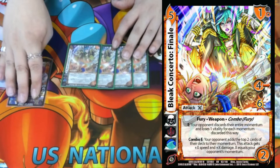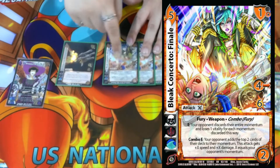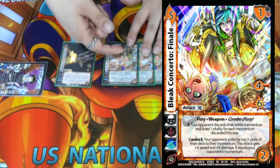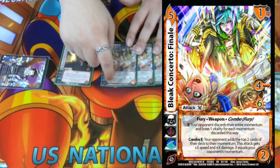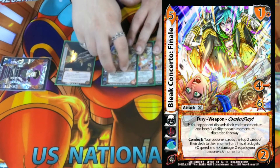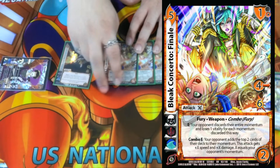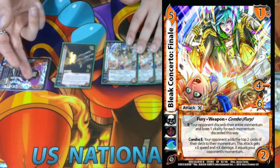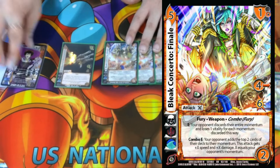Bleak Concerto's other ability is Combo: your opponent adds the top two cards of their deck to the momentum, and this attack gets plus X, plus X where X equals your opponent's momentum. For example, if this is the third card you play — play one, then a second card gives them four momentum — play this, give them five or six, give yourself plus three, plus three making this a 7 for 9. Then commit, give them two more, dump it — they lose eight life. That ends up around a 12 for 15, which is just crazy.